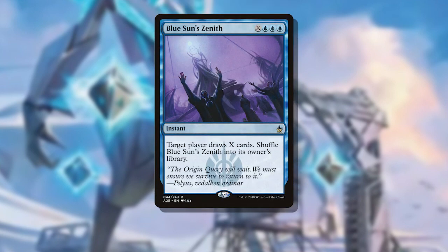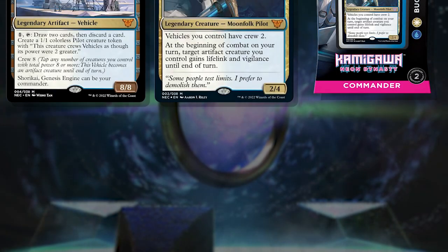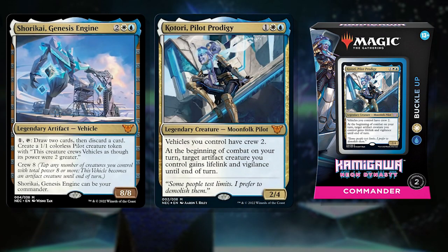Otherwise, we could use the mana we generated and our card advantage to pump into an X spell to take out the table. A Blue Sun's Zenith works well here, even if single target, since we can continue to redraw it with our commander to take everyone out. You can find my upgraded list in the description below, pivoted to take advantage of tapping and untapping creatures and having a non-creature artifact as your commander. Who knows, you may even get to swing with a big 8-8 mech titan as a backup plan.